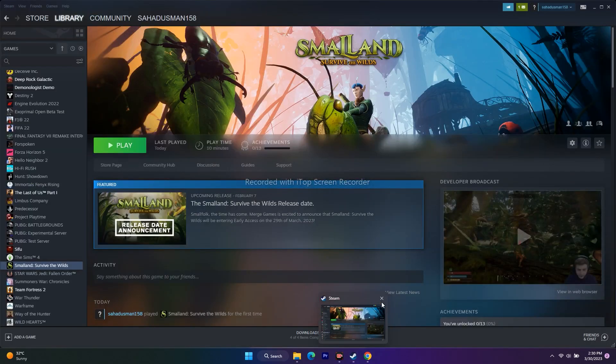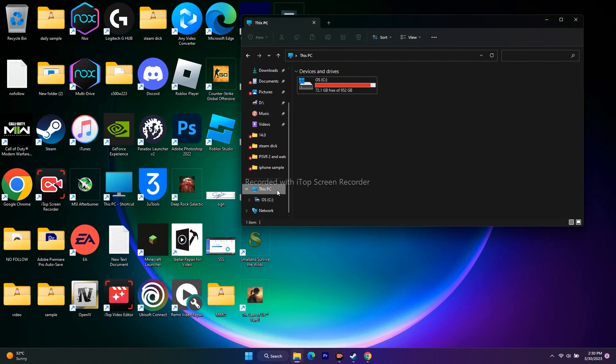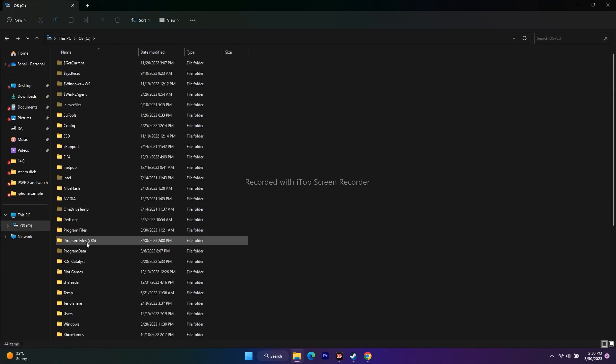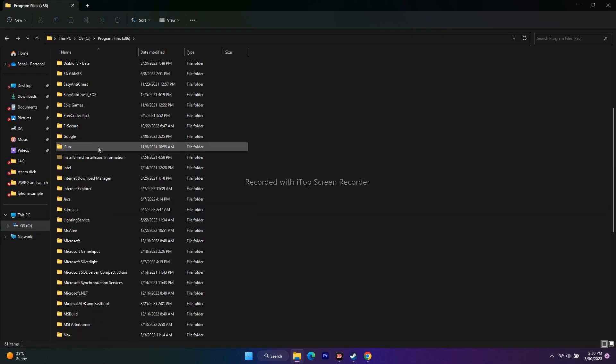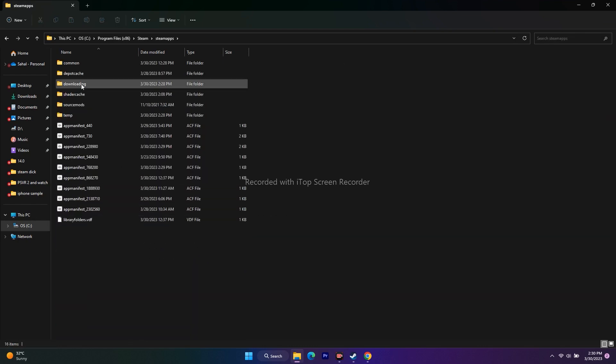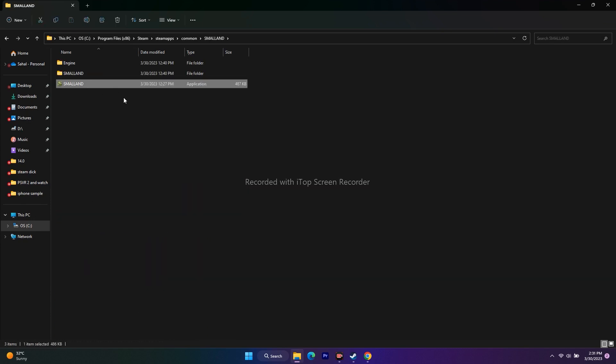You can also navigate to the installation folder manually via File Explorer. Go to Local Disk C, then Program Files (x86), scroll down to the Steam folder, then Steam Apps, then Common, and then Small Land. Open it and launch the game from here instead of from Steam.